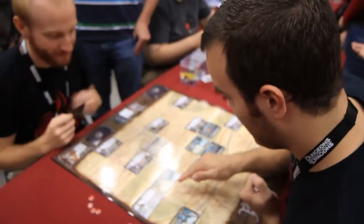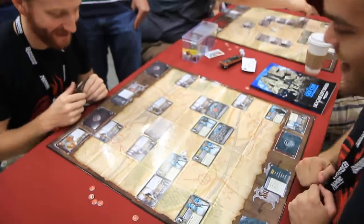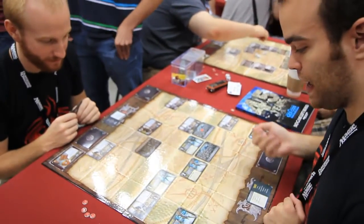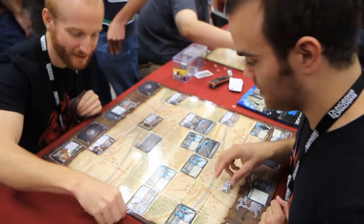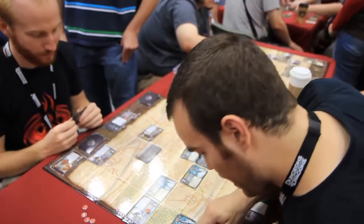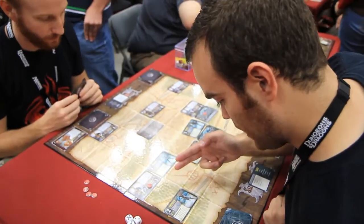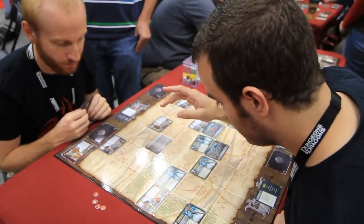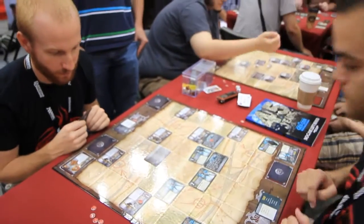I'm going to have this deceiver attack the thief — got him. Then the controller attacks that unit. After attacking with the controller, I may choose a unit within two spaces of the controller and move the chosen unit up to one space — telekinetic blast. The controller cannot be moved using telekinetic blast. I'll move him back one, just for fun.